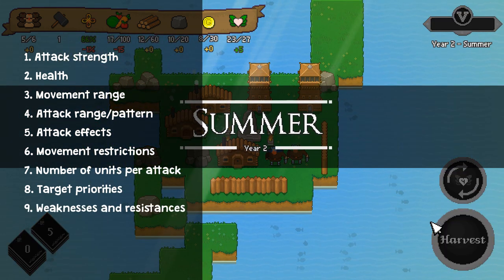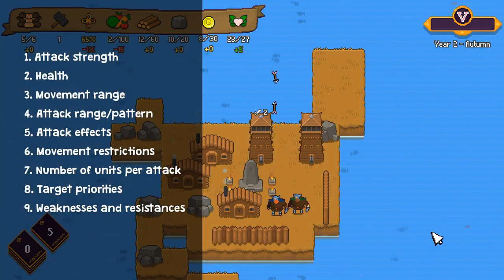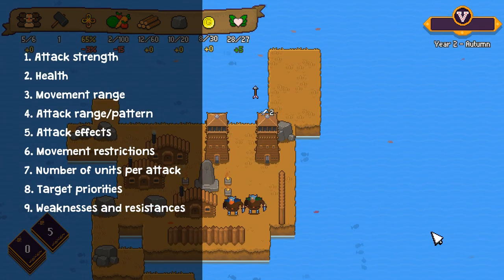Weaknesses and resistances: attacks will be given a type such as fire, sharp, electrical, or blunt. You will also be given cards that can apply specific weaknesses to enemies. Some examples of enemies that could be created using these variables - the game is themed around Celtic and Norse mythology - so you've got Banshees: a medium number of units, quite weak attacks, but their AOE causes unhappiness. You could have Jotun: a very small number of units, perhaps even just one, but they are massive - high damage, high health, slow movement. Or locusts, or locust folk, who attack your food storage and food creation, causing you a major problem if you've not got the resources and defences to deal with them.